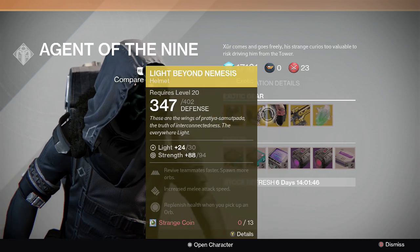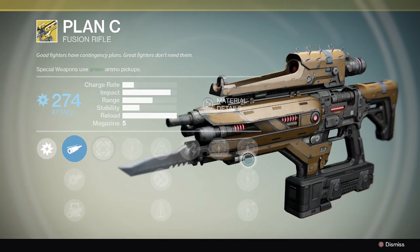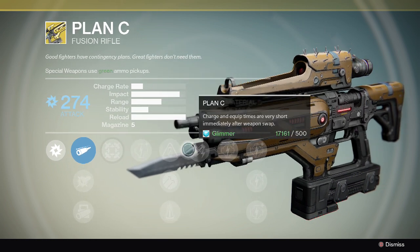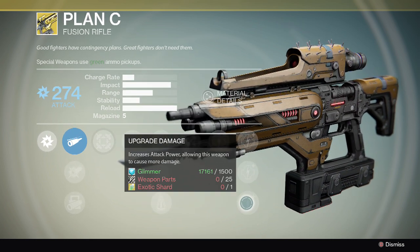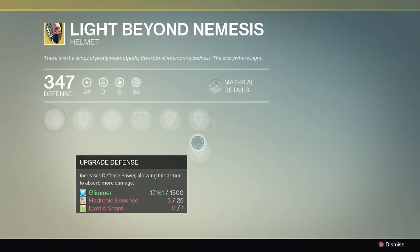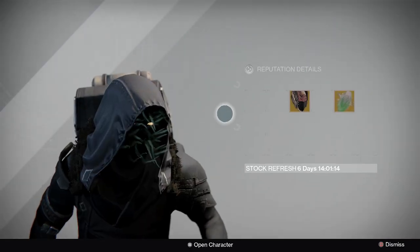They made it so no matter what exotic it is, you can upgrade all the way up — look at this: Spirit Bloom and just Glimmer, that is so freaking easy to afford. And that one last piece is the one that needs exotic shards, and that even goes for armor. Look at this helmet — it takes an exotic shard and Hadronic Essence, which makes sense for an armor piece.